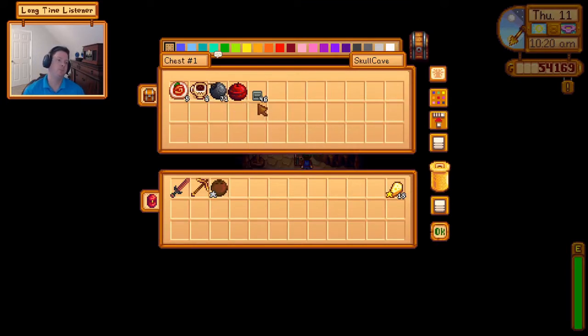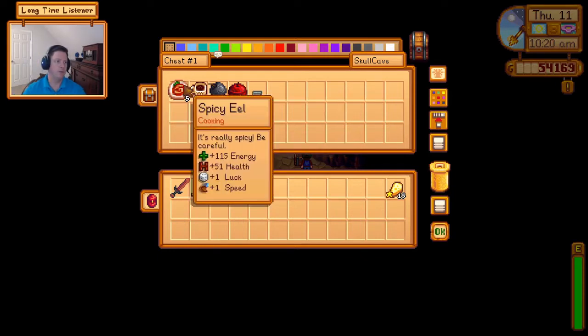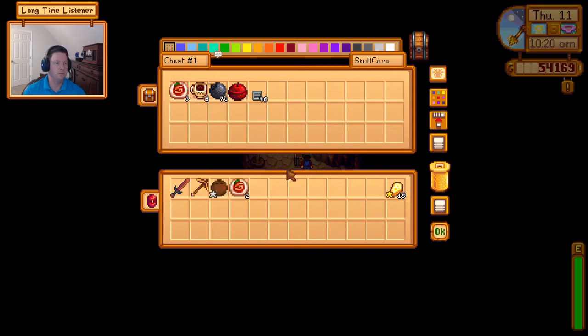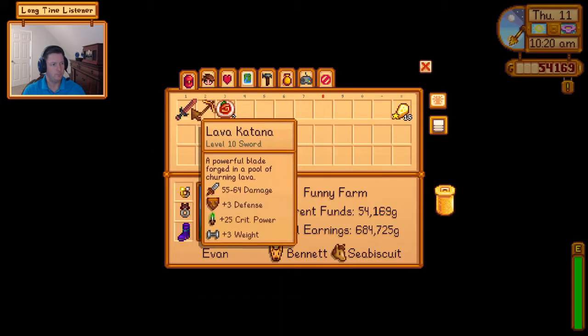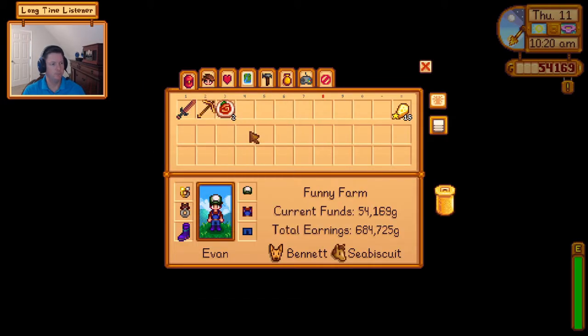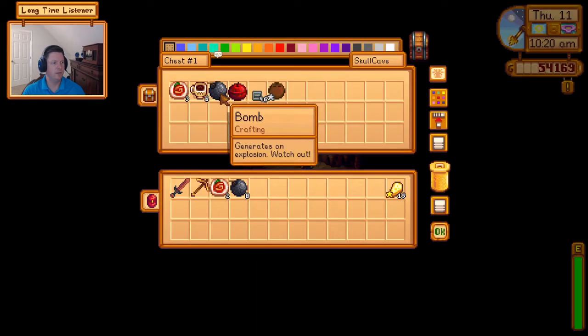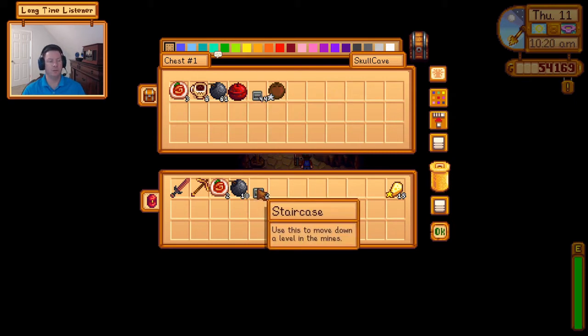I only have 71, still don't have enough staircases to really do the kind of run that I want to. Why don't we take a couple of spicy eel - that can't hurt much. We'll take like 10 bombs and 2 staircases - those are for emergencies.